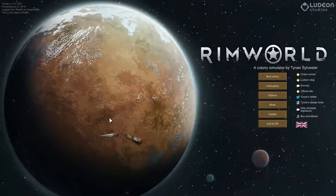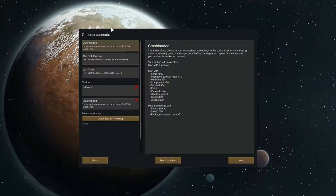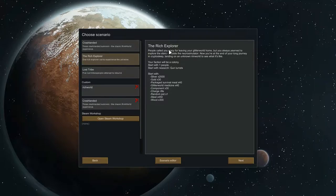Other than the standard scenario, you can also choose other different kinds of scenarios. The game offers you two standard scenarios other than the normal one. One is rich explorer, where you have only one person to start with, but more weapons and resources. Another one is lost tribes, where you have even more — five people.